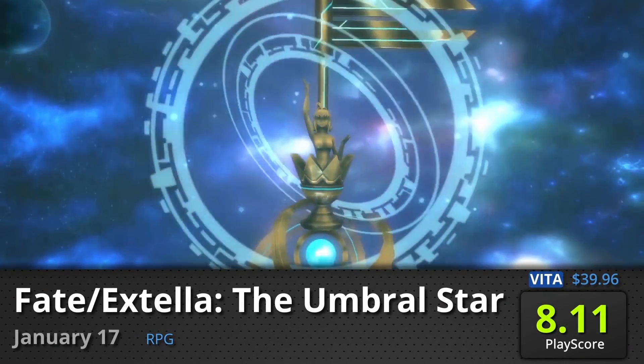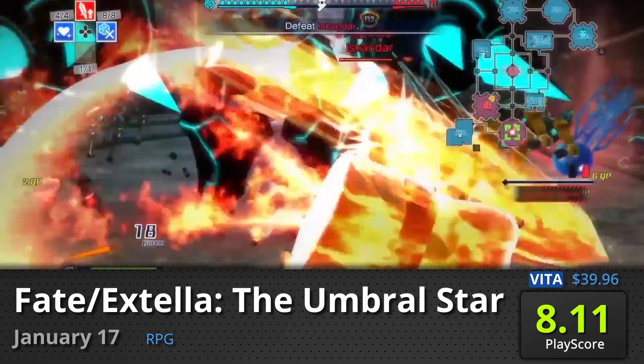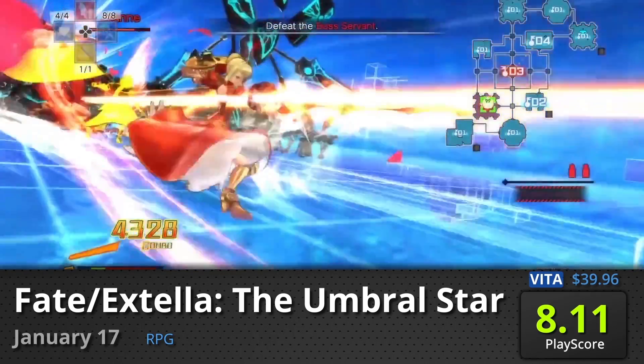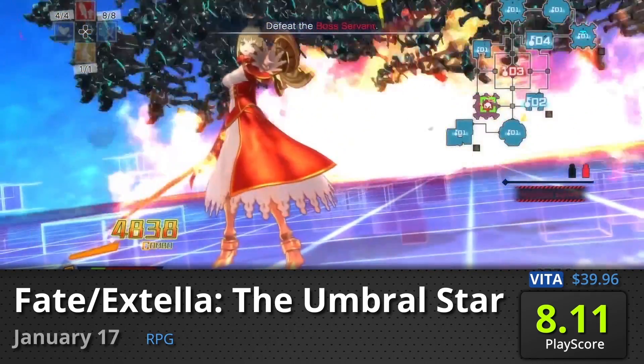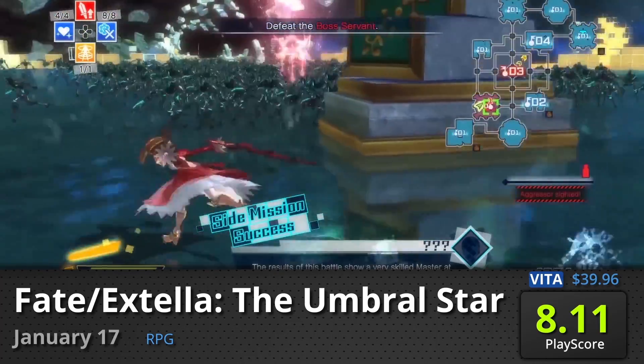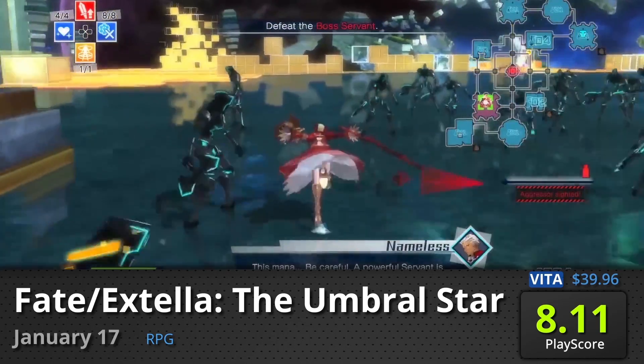Fate Extella (PS Vita): Fans of the Fate series will be delighted to know that their long-time game has finally been localized. Take the role of Master and help your band of servants in a quest to obtain the powerful Regalia Ring. The game is as action-oriented as ever, and with the PS Vita's portability, this is a gift. It has a PlayScore of 8.11.